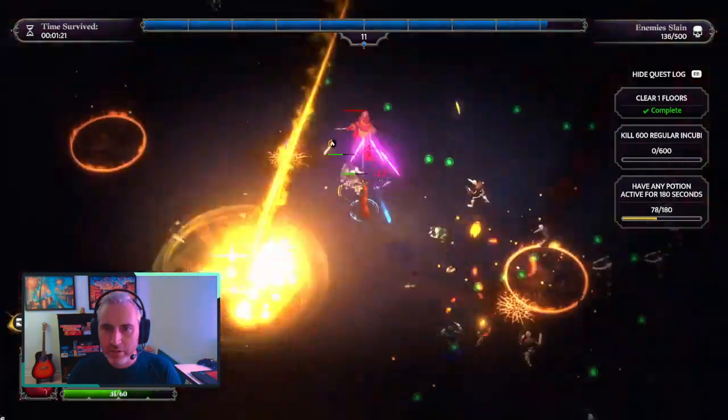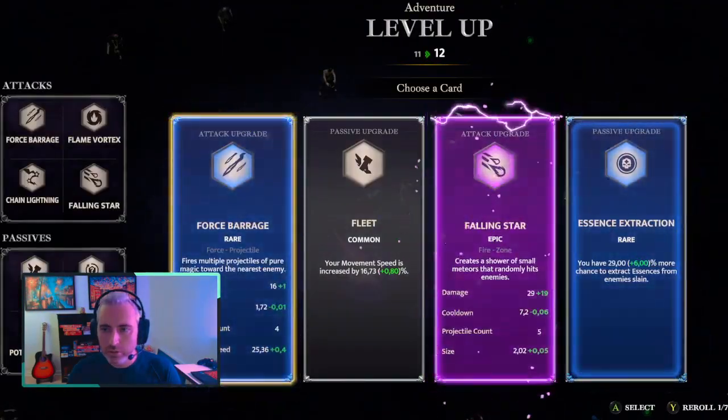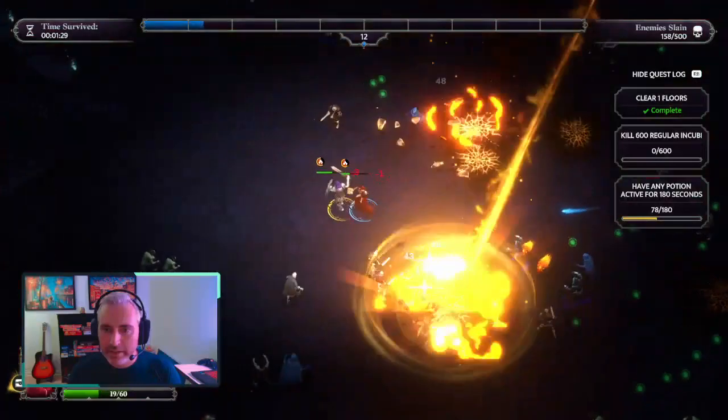Come on fighter — smash, smash, smash. Potion, that's great. Falling star — going for the long run. Oh boy, that's a lot of damage. Can I get some potions first?